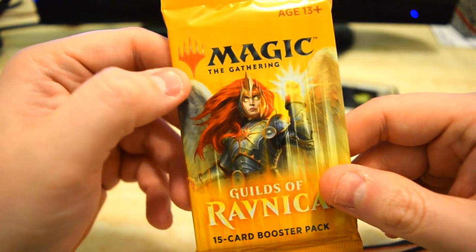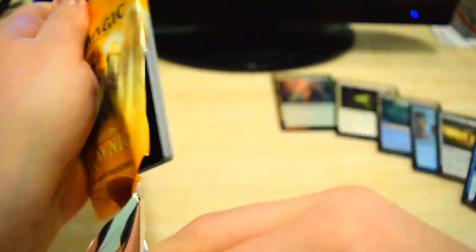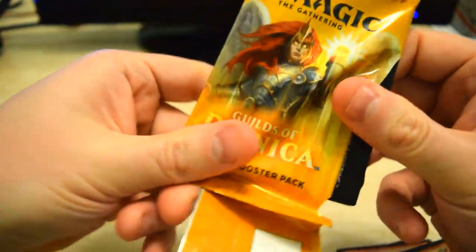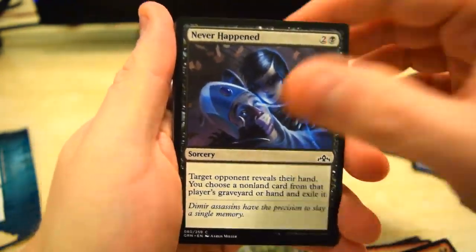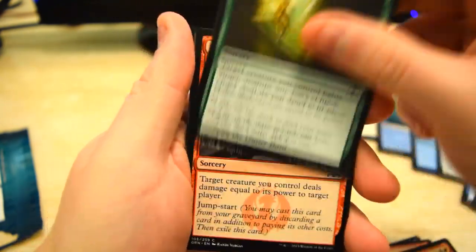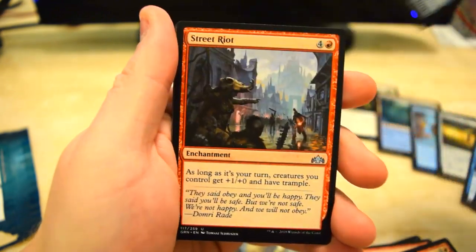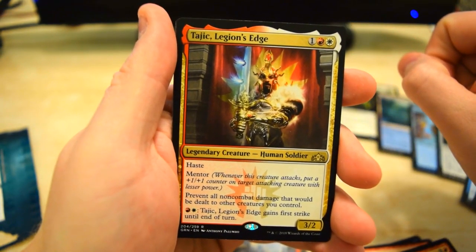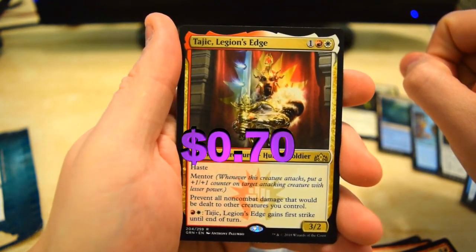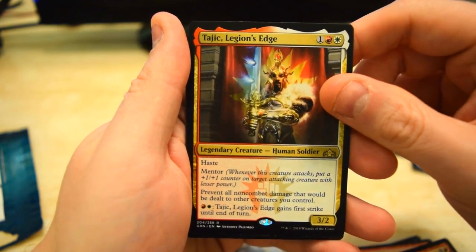You know what, I think we should just go ahead and open the Guilds pack just for fun. Let's see what we can pull: Iron Raiders, Rampaging Monument, Street Riot, and for the rare we got Tajic, Legion's Edge — a very good Boros card with Haste and Mentor, a 3/2. It's worth a couple bucks, I know that.